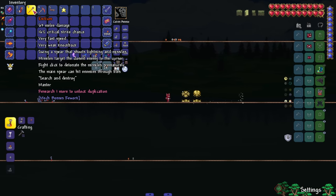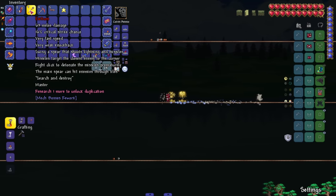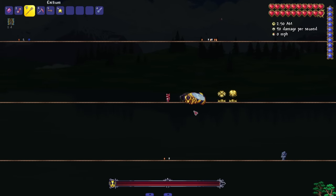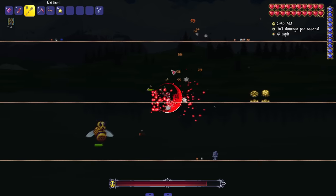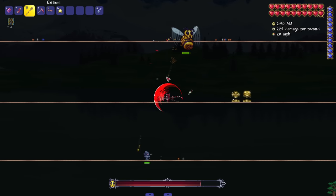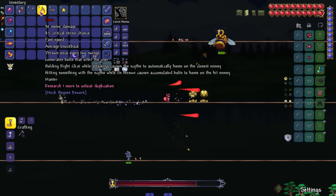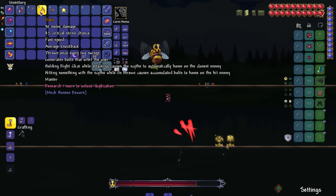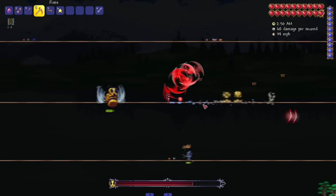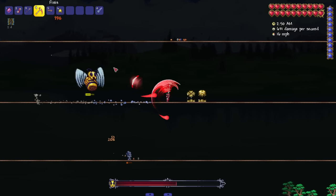Testing out the Exidium — you can just blow up the missiles at will when you right-click. Pretty cool. The Finish Throw scythe: once every two swings generates bolts over the user. Holding right-click while attacking causes the scythe to automatically home on the closest enemy. Hitting something with the scythe while it's strong causes it to home on the enemy. A very sick weapon.